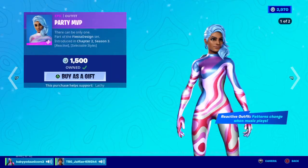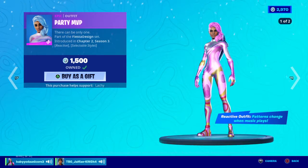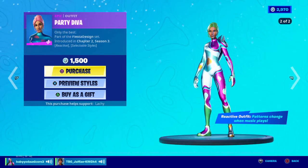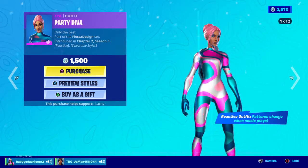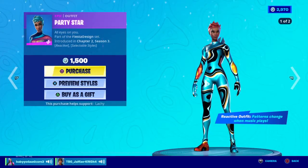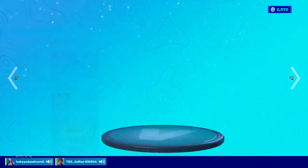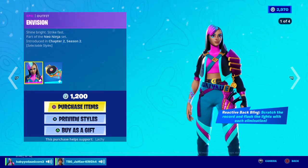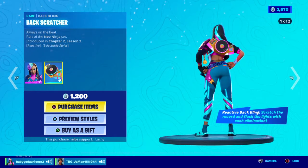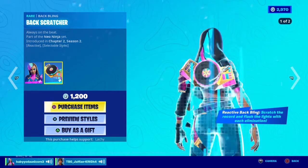I don't know. This is the one I have. I think this one looks the best. I don't know why — they have like two styles. Party Diva is out and I mean it looks pretty cool. And then we have Party Star, which is a default skin with colorful hair and a suit. And we have Envision, which also came out. I mean, that looks pretty nice — I wouldn't say it's like so bad. The back bling is fine too — it matches the theme. Scratch the record and flash the lights with each elimination. That's cool.